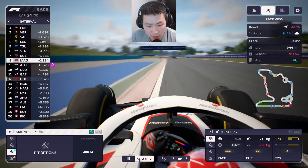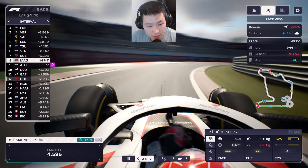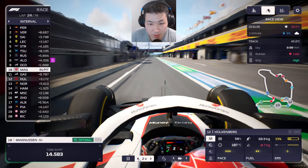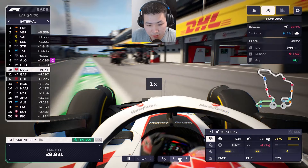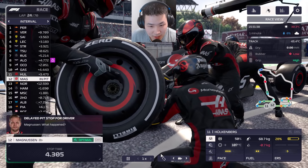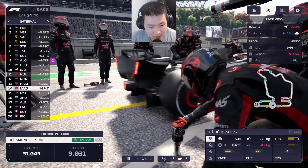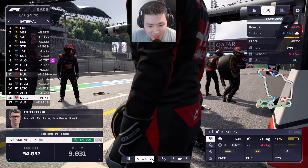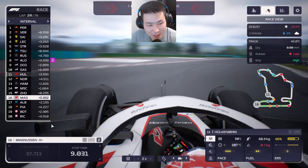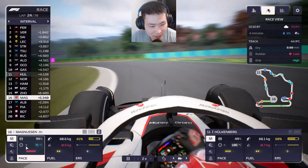Magnussen comes in for his stop, taking on fresh hards. It's a poor rear right — nine seconds! Haas have an absolutely wild pit crew. I think I should fire the technical director at this point — this is a horrible, disastrous showing. We'll push now and heat up those new tires.